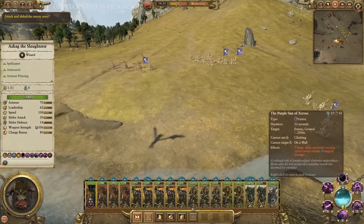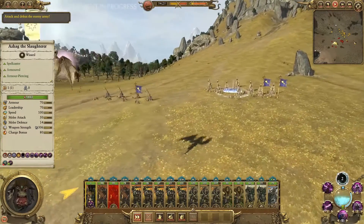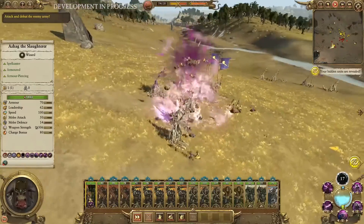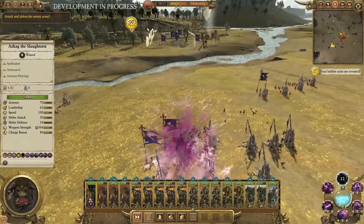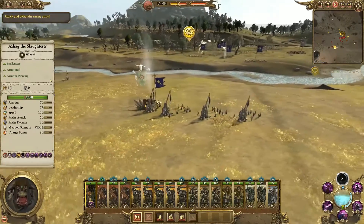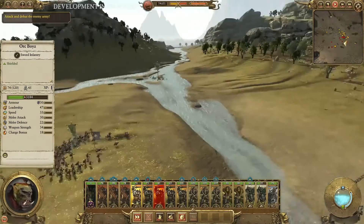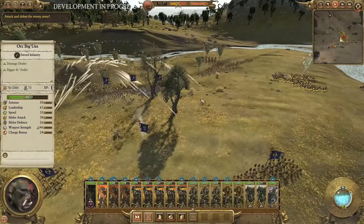Since Azag is a flying unit it won't be hard for him to get across the battlefield quickly. He's going to use one of the bigger spells — a vortex. One thing to mention is miscasting: in the tabletop game when you cast a spell you roll dice, and depending on the roll it can miscast and fall back on you. In this game it won't kill you unless you have really low health, but it has very negative effects on your troops and the caster.